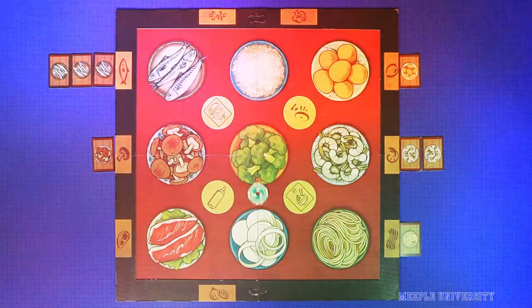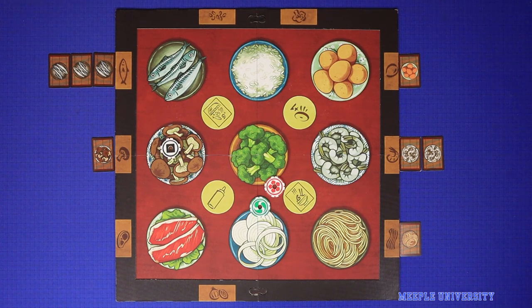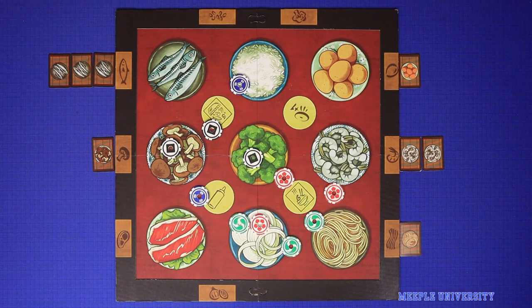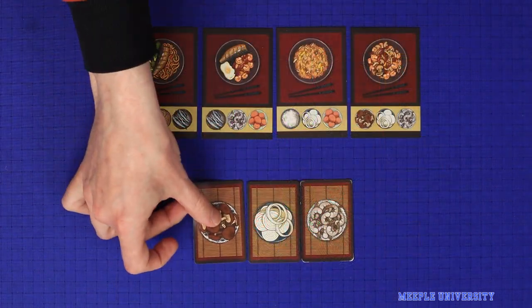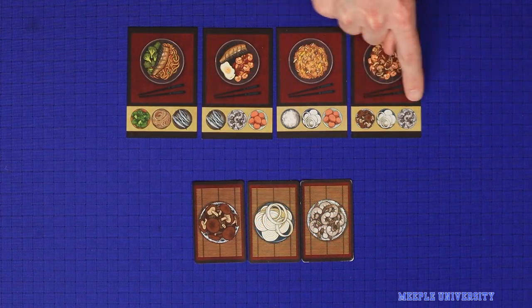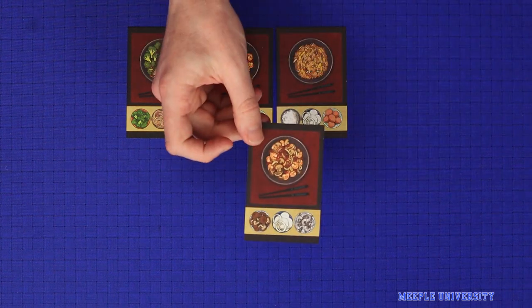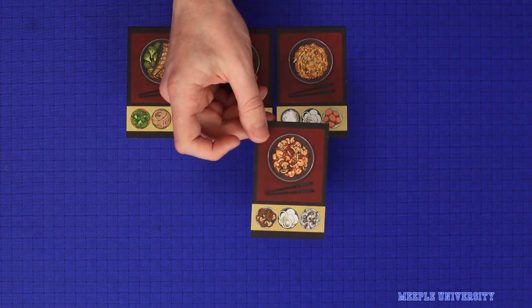We are using a prototype copy of the game, so the rules and components may not be final. Hibachi is an economic dexterity game for two to four players in which players throw chips towards bowls of ingredients in order to earn the right to buy or sell ingredient cards, as well as setting the prices. Ingredient cards are then spent to complete recipes from a common supply. The game is a race and the first player to complete three recipes is the winner.